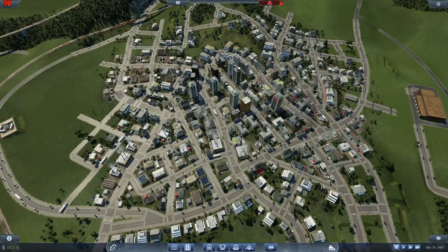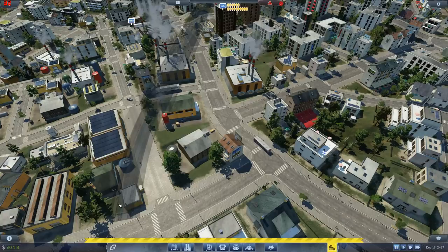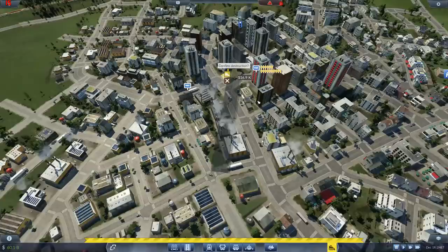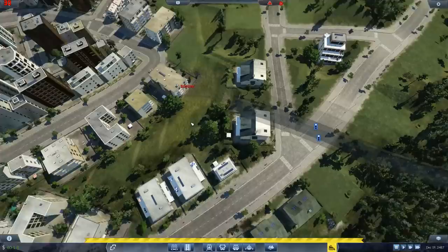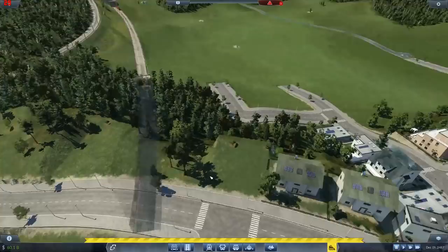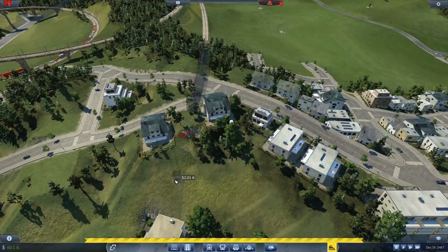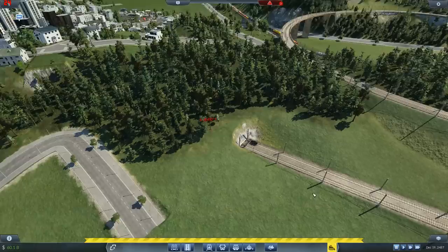I'm gonna try and get hold of this now to demolish it - it's always difficult. Confirmed destruction - that's the station gone! Chudley station has gone. I thought I was gonna have a train stuck there but fortunately I didn't. We're almost out of the first tunnel and now we can rattle along.